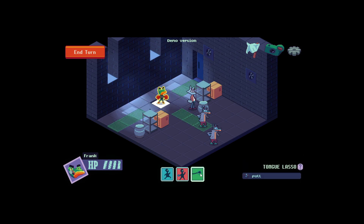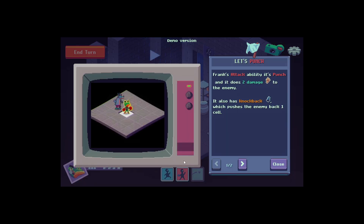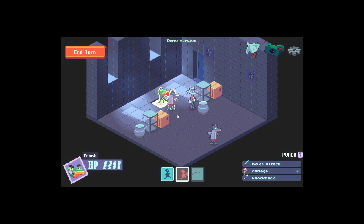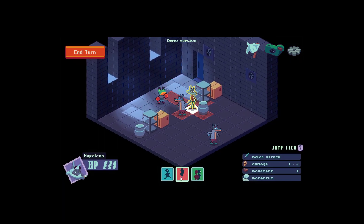Frank's special ability is the Tom Lasso — it pulls enemies towards them. How far does the Tom Lasso go? Frank's attack ability is punch, and it does two damage to the enemy. It also has knockback, so I hit them, then I hit them — got it. I'm learning the ways of murdering wolves. Don't do this at home, kids.